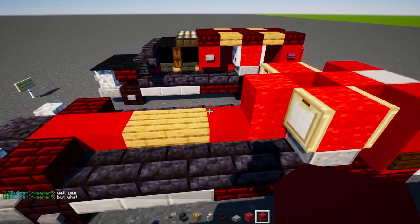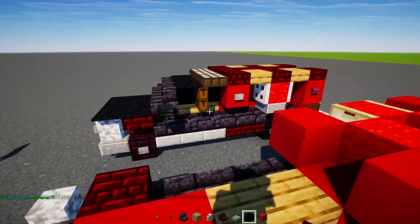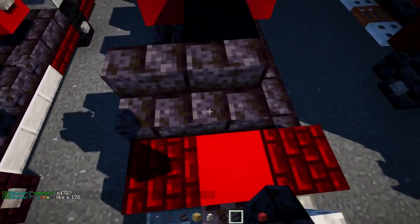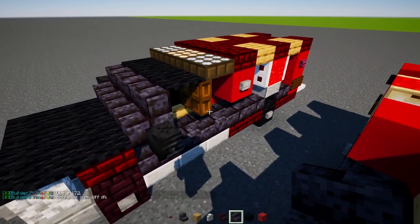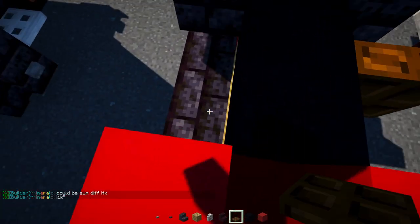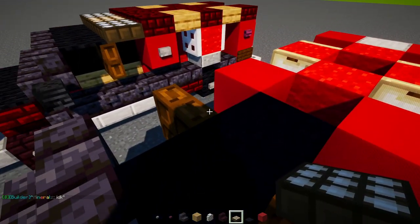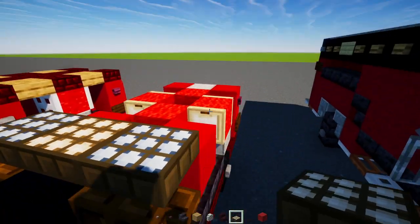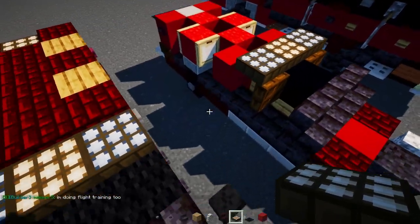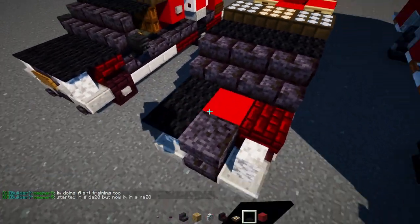Add red concrete on either side, then in the middle add black concrete two blocks long. Then three blocks wide of polished blackstone brick stairs, with a dark oak trap door on the sides — close them up back-to-back on both sides. Next, add a daylight detector three blocks wide; make the outer ones blue and close up those trap doors. Then add black carpet three blocks across for the roof and a two-by-three in the front.